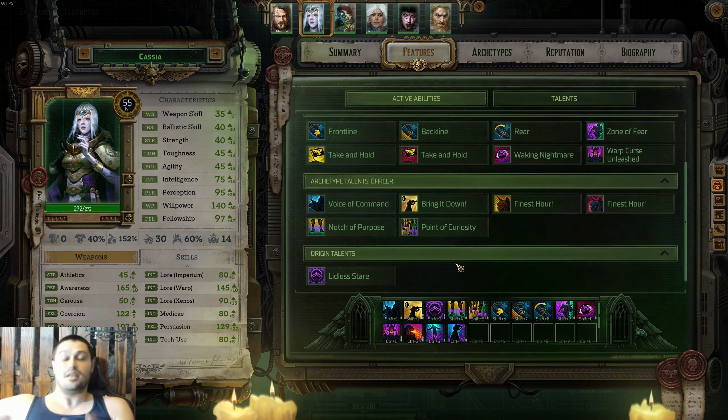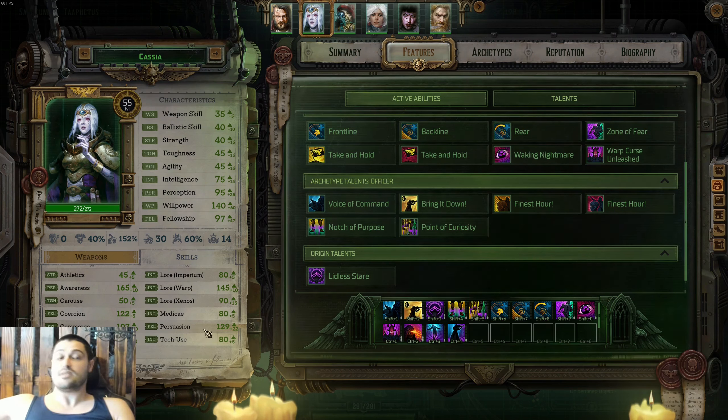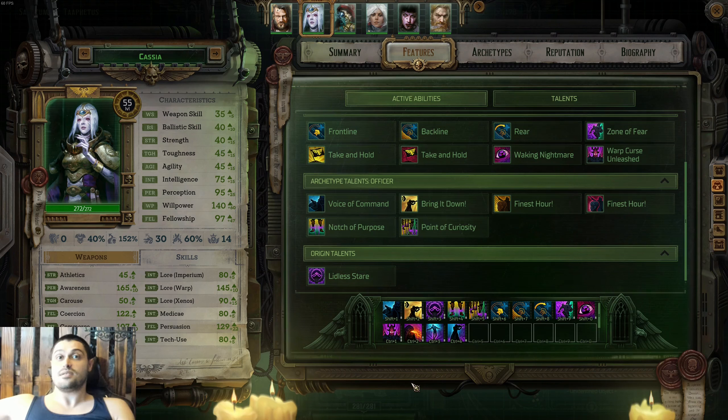When she casts navigator spells, she reduces veil degradation — absolutely the most useful companion in the game by far. As far as skill checks go, she's great at Lore: Warp and Awareness. Cassia is the best thing in the game. Number one spot goes to Cassia Orsellio.